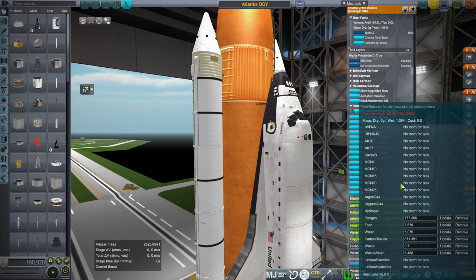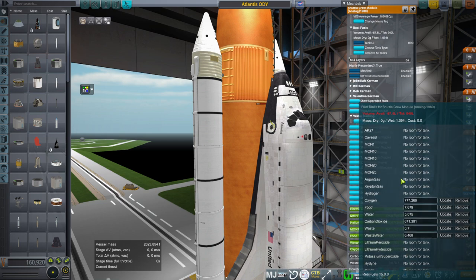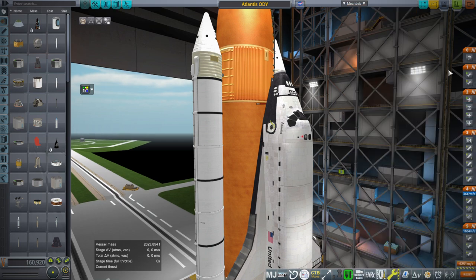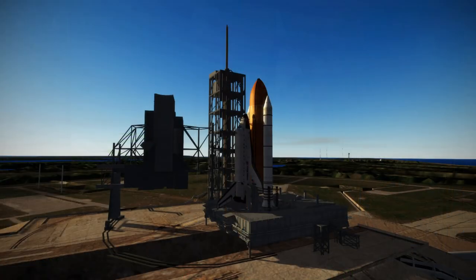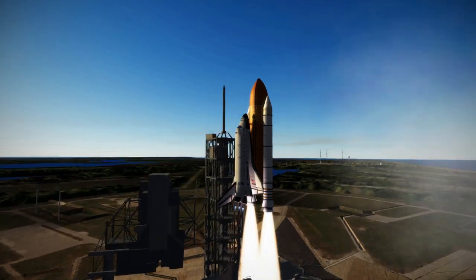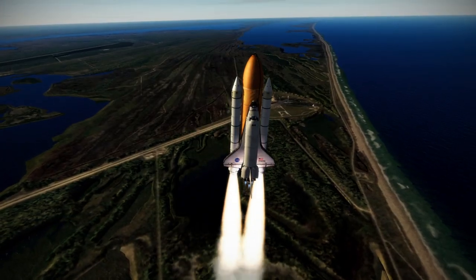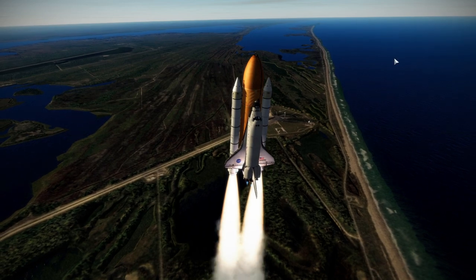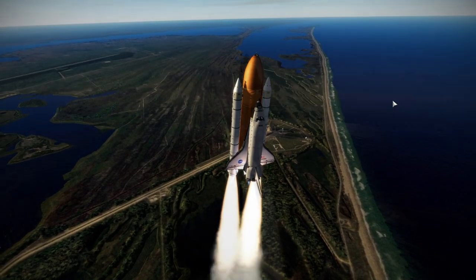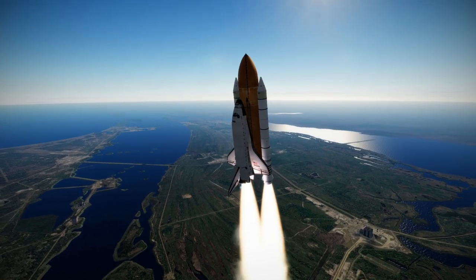By default, it didn't actually have the right food, water, and oxygen. There was an attempt by the life support configuration to put the right values in, but it didn't take because of the priorities of Module Manager. The original configuration overwrote the attempted modified configuration for the life support, so it didn't work out. I fixed that by putting the correct life support in the original Realism Overhaul configuration for the part, and we proceed from there.